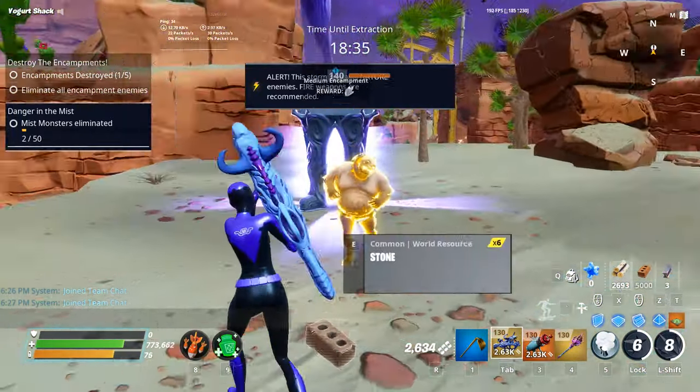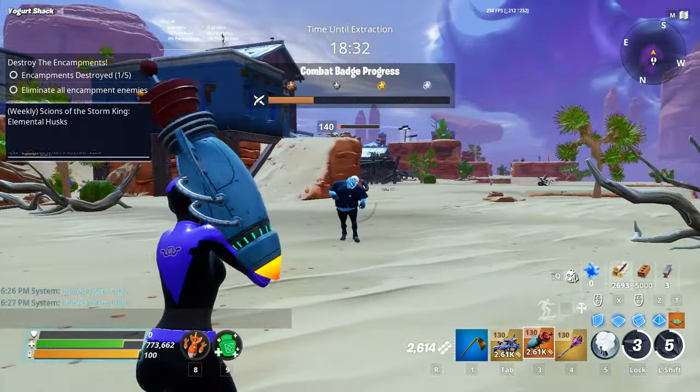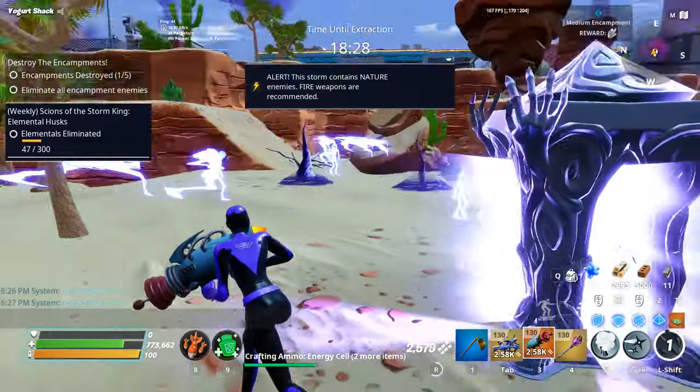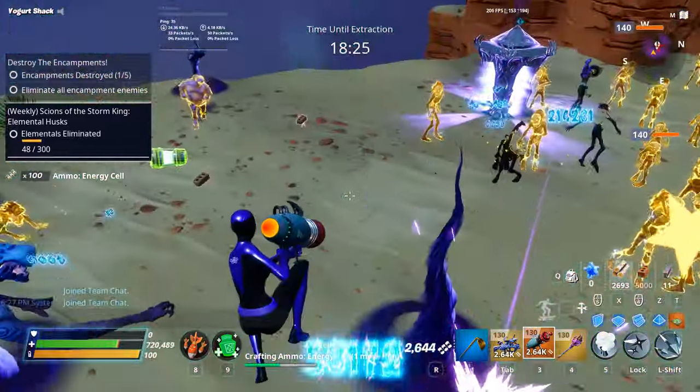Ride the Lightning: locate Lars' van, build defenses around the van, and defend the van for two waves, both lasting around 5 minutes each. Each wave requires two blue glow to start.